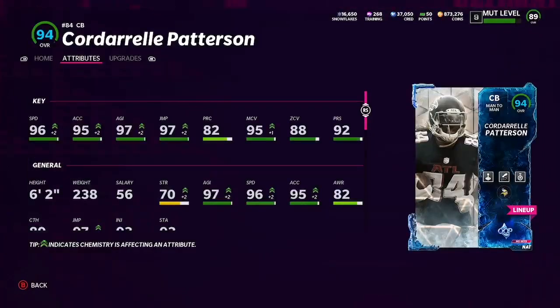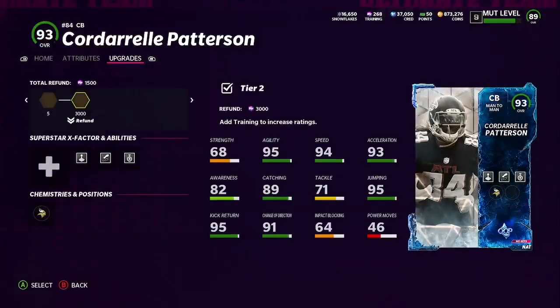Alright, here we go boys. This Cordell Patterson cornerback has 96 speed. Keep in mind, I do have a Vikings theme team, and that adds 2 speed, 2 acceleration, and 2 agility. All those stats that you're seeing that are boosted are from theme teams, so that's not actually how the card will come. The card will actually come like this. But either way, it's still a great card.